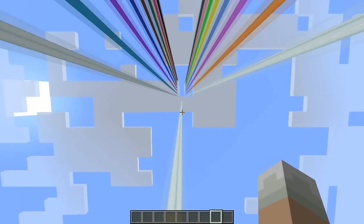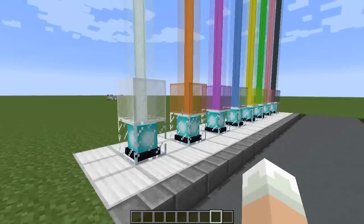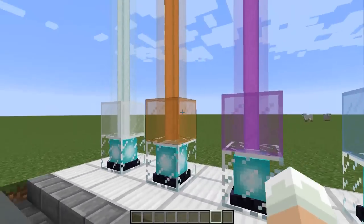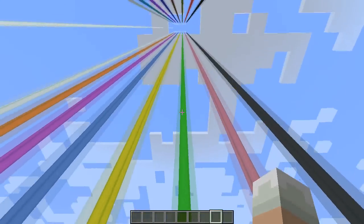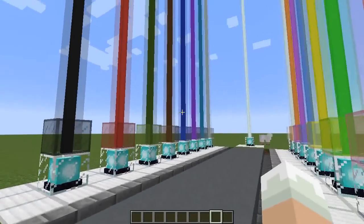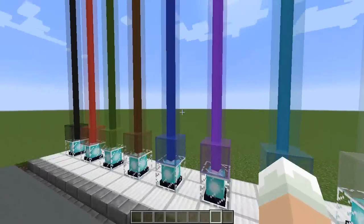This is the normal beacon, and if you just put any color of stained glass on top of the beacon it will emit that color in the beacon beam, which is really really cool.